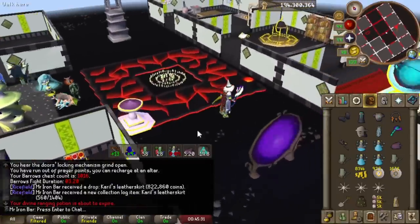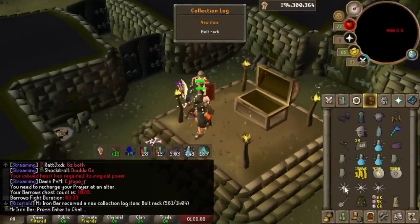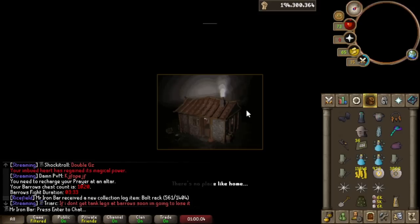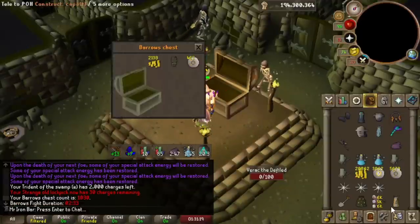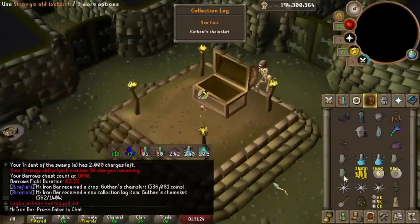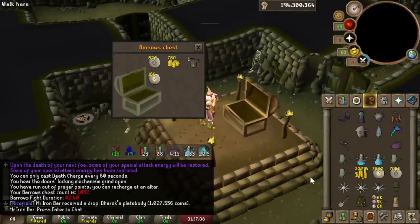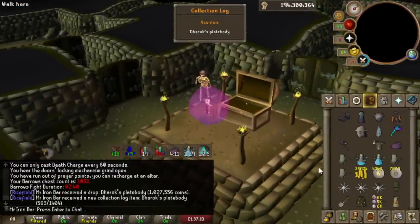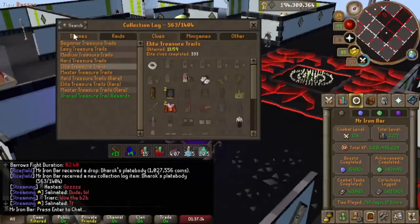I finally got bolt racks — the freest log slot ever. No more killing minions now, so we can actually do this extra fast. Got the skirt — another slot. Slots for days! That's three slots already. Derek's top — oh my god, we are getting so many drops. We're filling the log, boys!